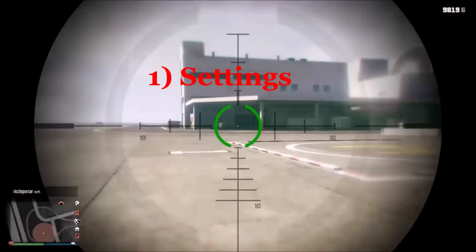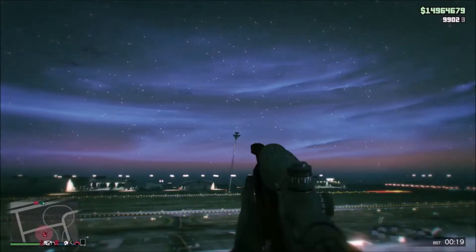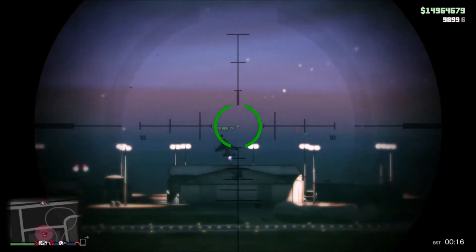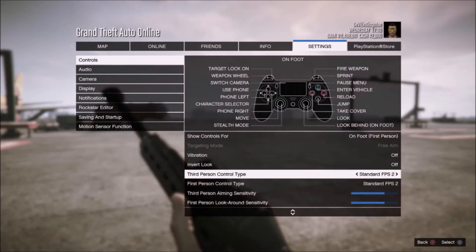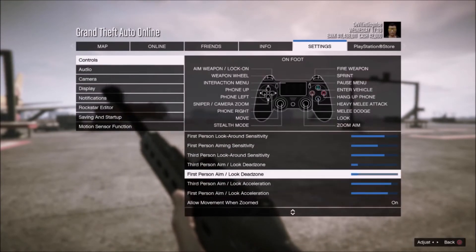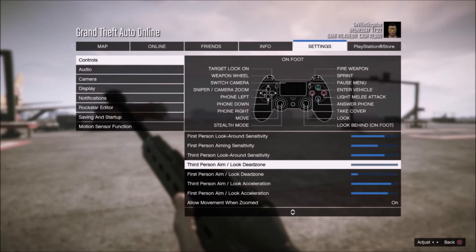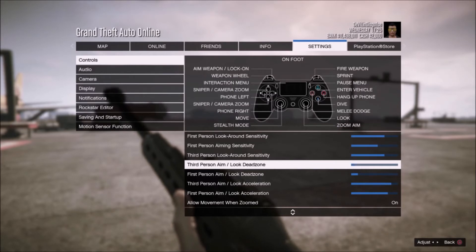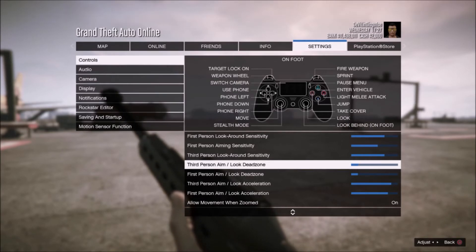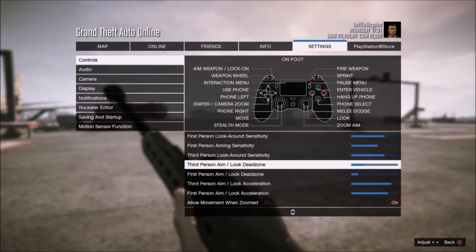Settings. In total there are three settings that impact sniping in first person, and ironically each of them starts with the words 'third person.' I discovered that the first person settings do not have an influence on first person sniping at all for some reason. The first and most important setting for vehicle sniping is the third person aim look dead zone. In order to track any kind of movement as precisely as possible, you urgently need to use a very low third person dead zone. Ideally it should be zero from the bottom, but if your controller suffers from stick drift you may go for two to four points from the bottom. Anything higher than four will make it very difficult to aim.